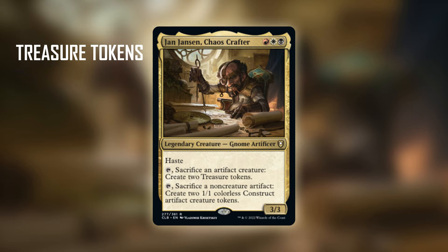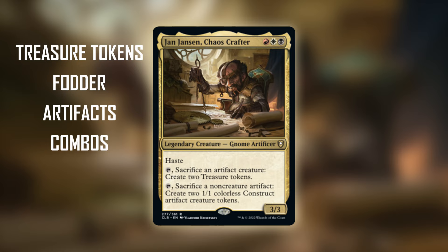We're going to look at the core strategy, which is a lot more than just going infinite. We want to synergize with treasure tokens since we're in perfect colors to do that — that serves as a rock-solid backbone. Treasure tokens are great for mana production, there's an entire strategy built around them, and you even have win cons and ways to get through your deck. Another core strategy is using fodder — sacrificing non-creature artifacts and artifact creatures — and building around artifact synergies.